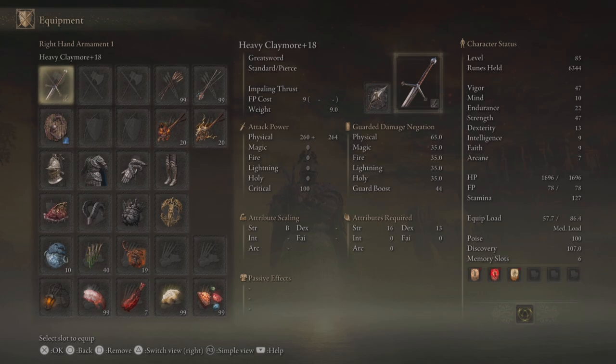For this build showcase we're going to be looking at the Claymore, which has B-scaling in strength when it's heavy infused, a 16 strength requirement, and 13 dex requirement. So basically we're looking to maximize our stats for strength, then hit the necessary stats for dexterity, as well as make sure we have enough endurance to wear the armor we want and enough vigor to make sure we can make mistakes.